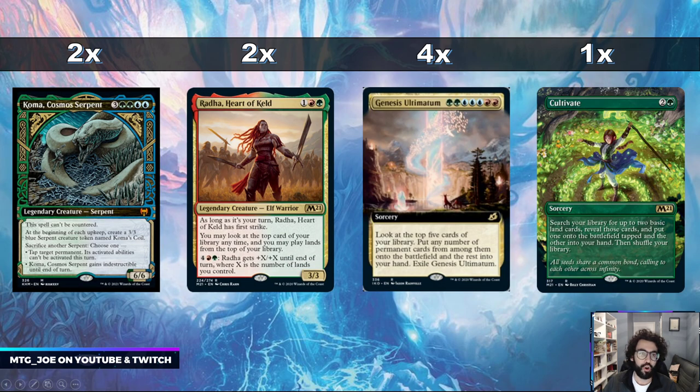We also have Koma, Cosmos Serpent, a new card from Kaldheim. It's a 7-mana 6/6 Serpent that can't be countered. At the beginning of your upkeep you create a 3/3 Blue Serpent token, which with Terror of the Peaks deals 3 damage each upkeep — both yours and your opponent's. You can sacrifice another Serpent to either tap a target permanent and turn off its activated abilities, or give Koma itself indestructible. Koma and Radha are both legendary, so with Eska they tap for mana, and Radha helps us play lands off the top to ramp further. The combo needs 11 mana, so the more lands we get into play the better.